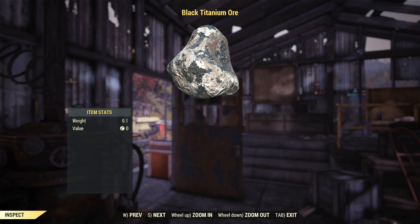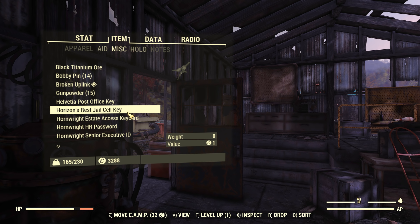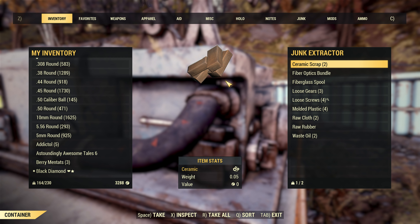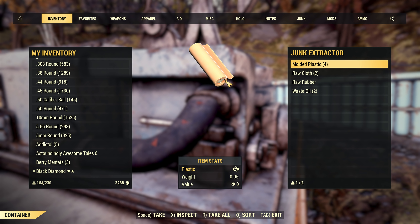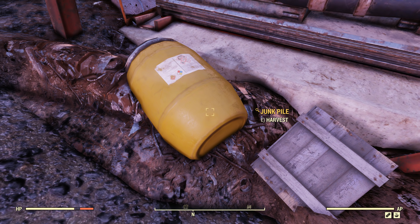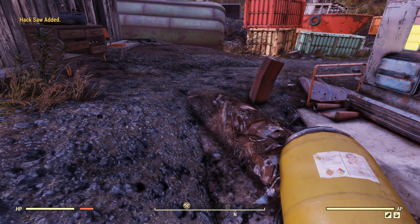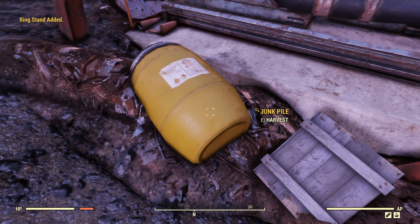You may well be wondering why I didn't mention the junk extractor and what I got from that. The reason is that this is the one resource gatherer I would say could be worthwhile. From the hour I had left it alone, it had yielded 2 ceramic scrap, 1 fiber optics bundle, 1 fiberglass spool, 3 loose gears, 4 loose screws, 3 molded plastic, 2 raw cloth, 1 raw rubber, and 2 waste oil. This isn't a huge amount of junk, but the variety is what's key here, as well as the fact that it wasn't actually maxed out on capacity.